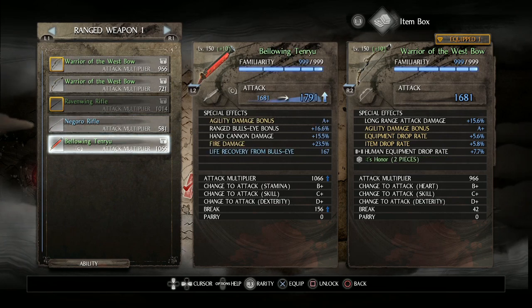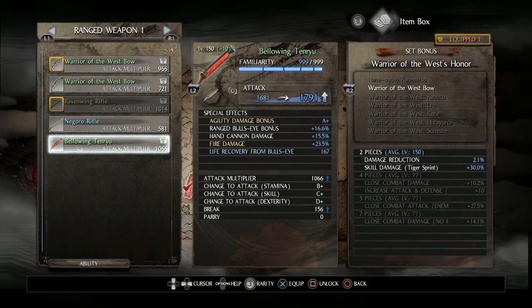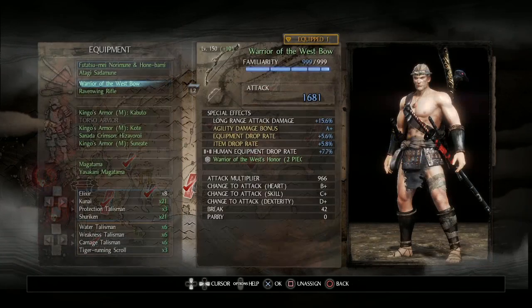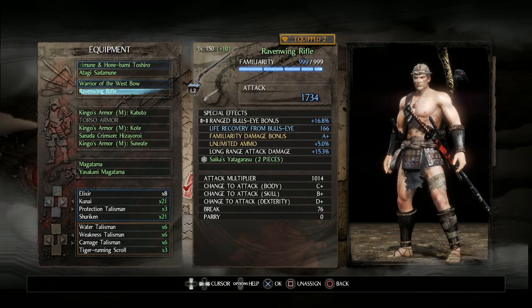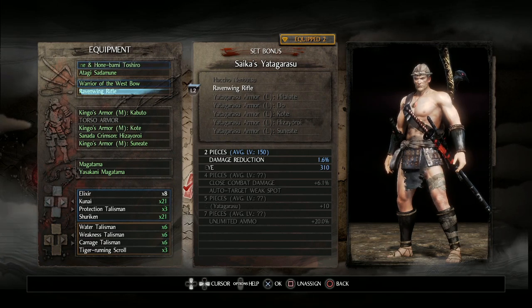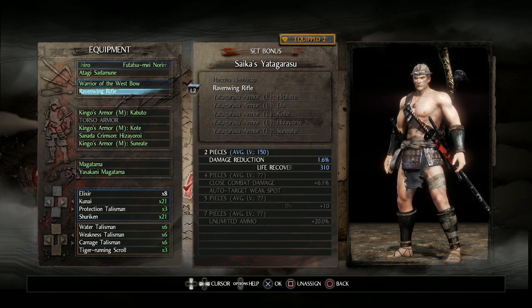The weapon in my secondary slot varies between the Warrior of the West bow and the Bellowing Tenryu cannon. There are times when the cannon's extra damage is useful, such as in the Spirit Stone Slumbers against Tachibana, for example. Other times, the bow is useful to get shots off faster. In either case, I have agility damage bonus of A+ on both of them, so no matter which one I'm using, I'm still getting the maximum amount of damage from my A-agility build — which is about an extra 5% between B and A-agility, or basically about 15% in total when you have an A-agility character. In my secondary range weapon slot is the Raven Wing Rifle. I don't use this at all, but it's a Yatagarasu set piece, meaning with our Yasakani Magatama on we get the two-piece perk — a damage reduction of 1.6%.